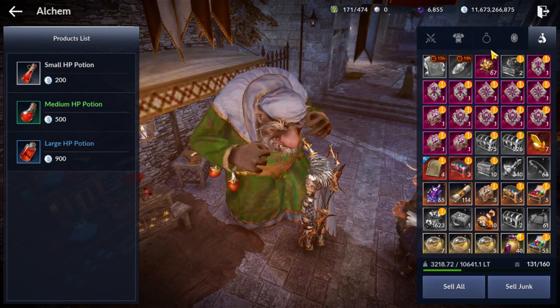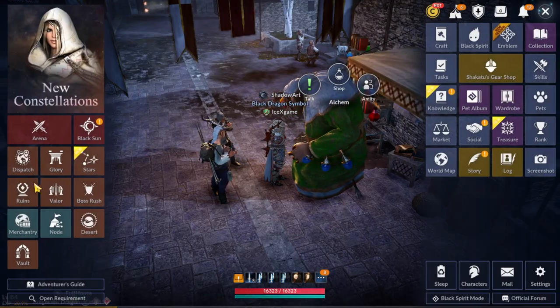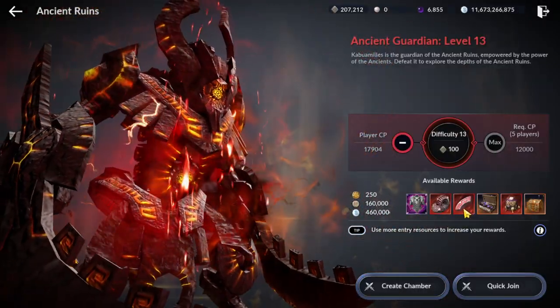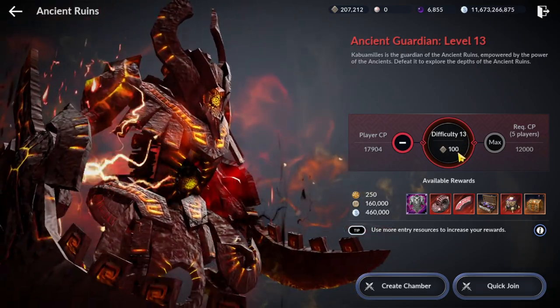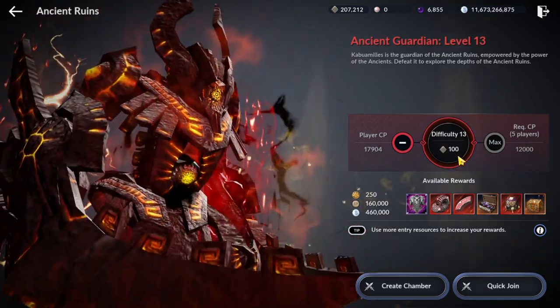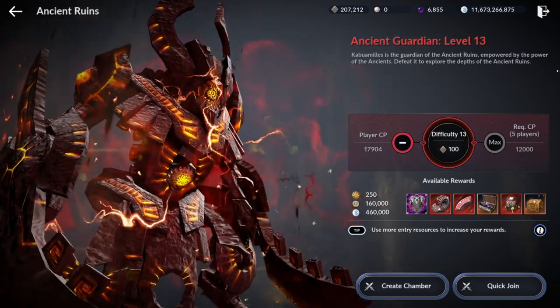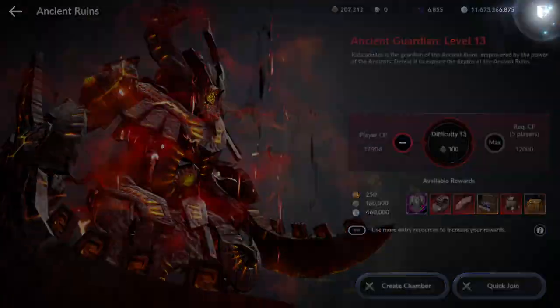Next one is Ancient Rune. In general you can gain more silver from Ancient Rune. For players who want to check how to join more Ancient Rune and Post Frost, I already showed how to find more Post Stamps and Tablets — you can check my older video, all methods still work.